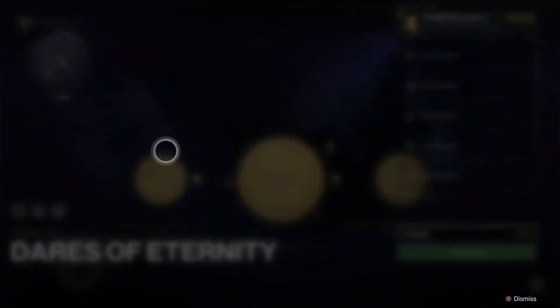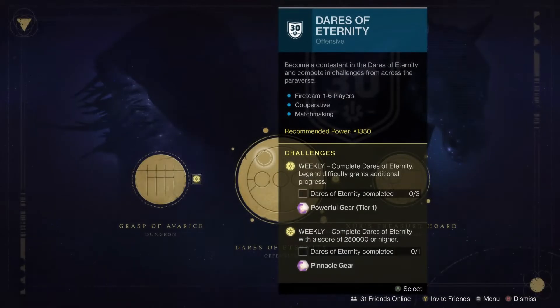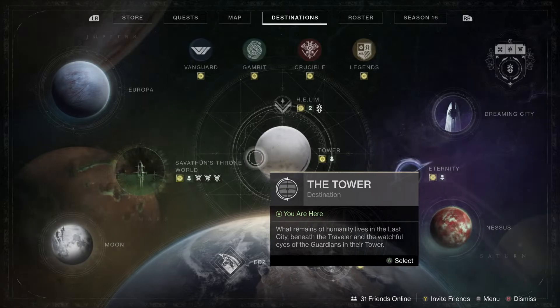Outside of the free Powerfuls Vault of Glass gives if you're still grinding, there are some things that have rotated. Checking Eternity for master mode, the set rounds are Fallen, Hive, and Zydron. If people are still hunting the exotic or just want an easy option to grind master mode or get that pinnacle done, there you go. Master mode is probably one of the harder first rounds but an easier second round.